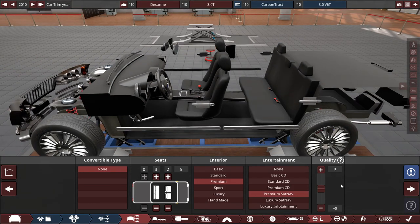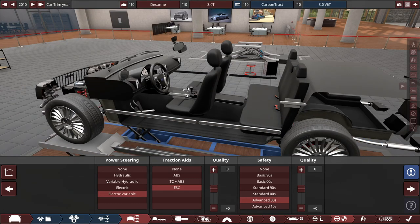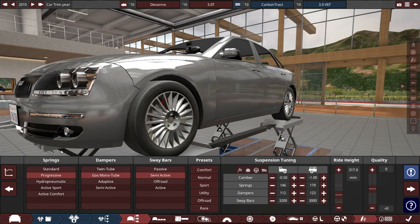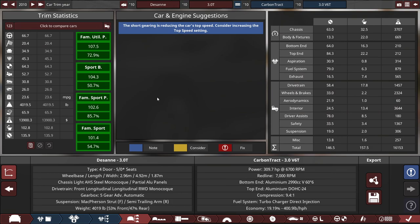For driver aids and safety, we're using electrical variable-assisted power steering, electronic stability control — hence the ECS button — and advanced 2000 safety standards. The front suspension uses progressive springs with gas-filled tube dampers and semi-active sway bars on the normal preset. There's one minor notice about the short gearbox reducing top speed, but I don't care about that. Let's export this to BeamNG Drive and test it out.